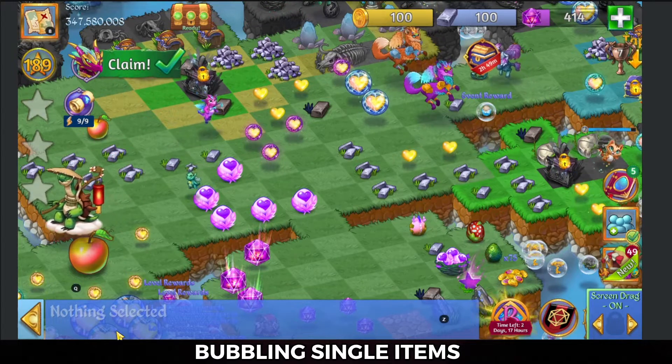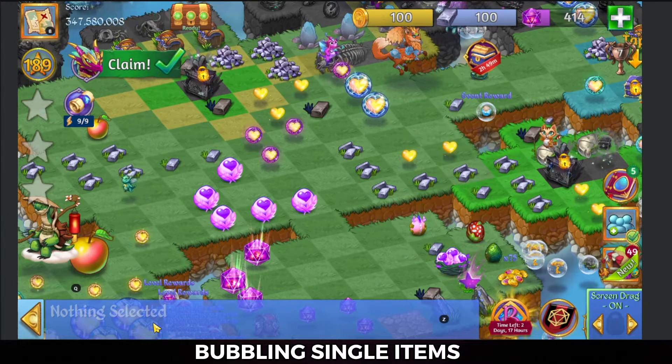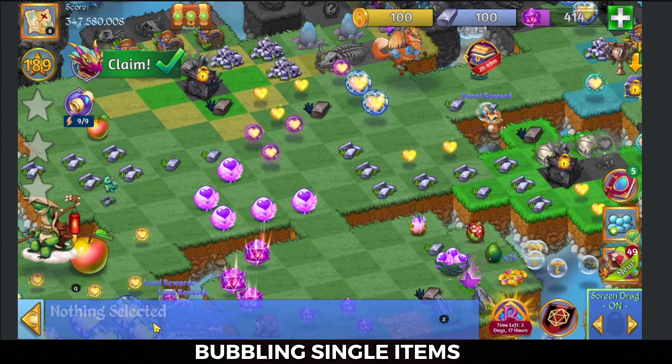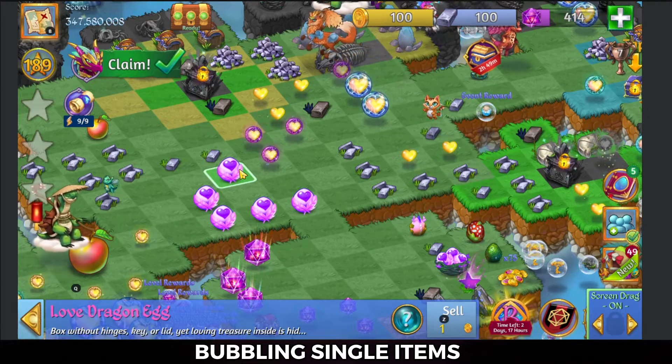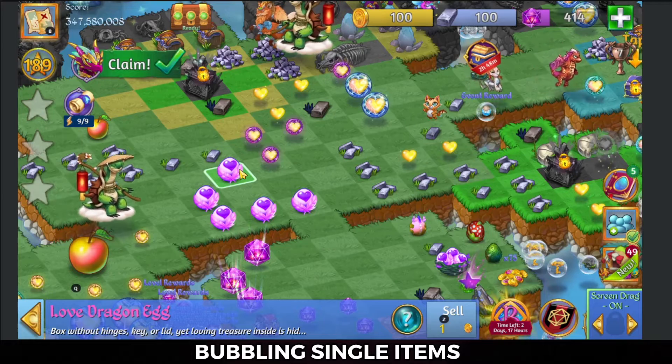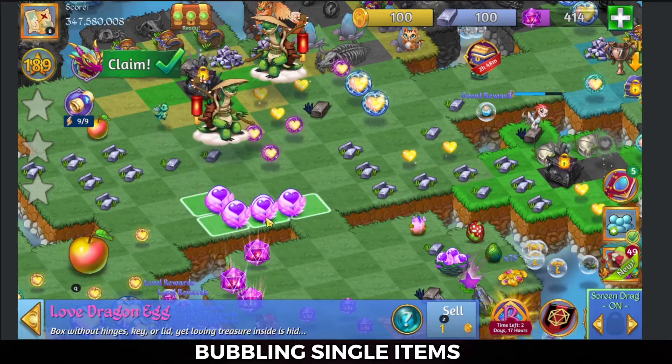Hey there, Zooki here, and I'm going to show you how to bubble single items so that you can clean up your camp — this can also work in events and in levels. All you have to do is take and start a merge. We're going to use these love dragon eggs.